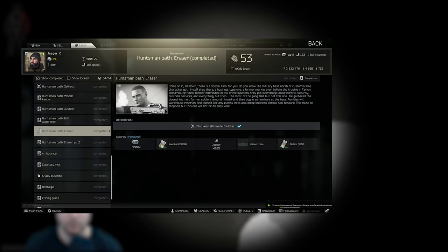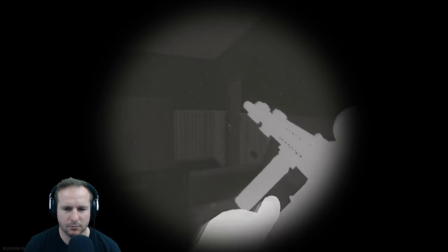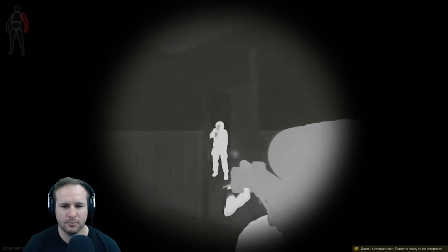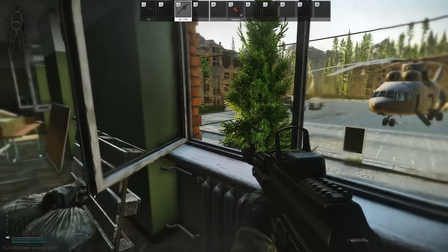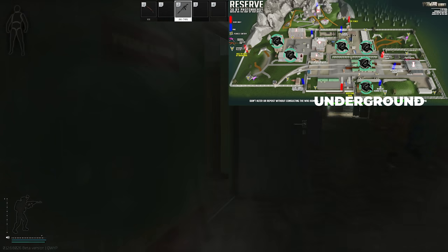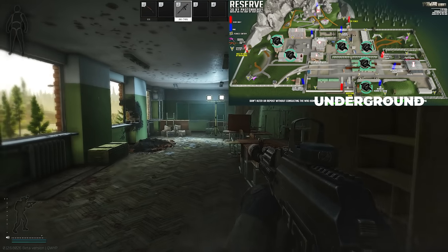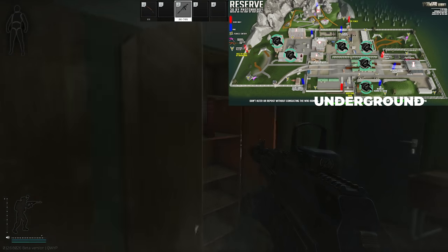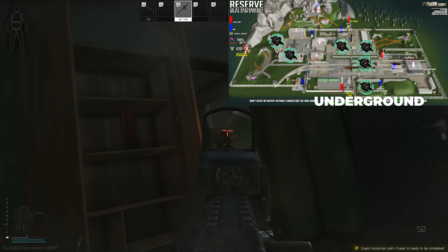Huntsman path, Eraser Part One. Glukhar has had his spawn rate increased to around 35-40%, so you can get him to spawn pretty often. The difficulty is on Reserve — there are about five different spawn locations for him, which I'll highlight on a map now. He has up to six minions and they are very aggressive. I'd suggest going in with 60-round mags to handle the rate of minions attacking you. Alternatively, you can snipe them from distance when you have the chance, depending on where they spawn.